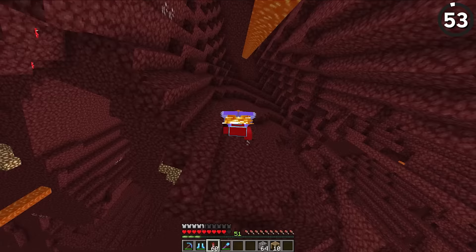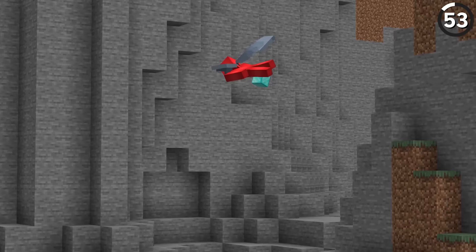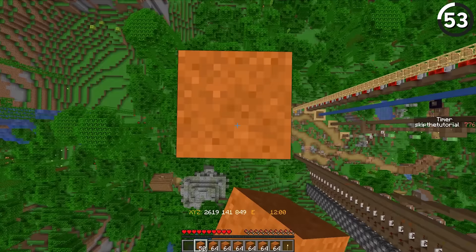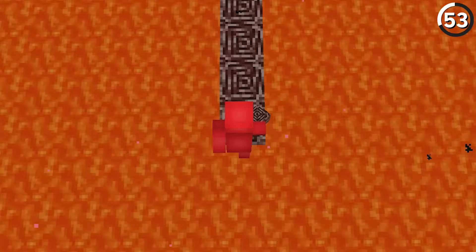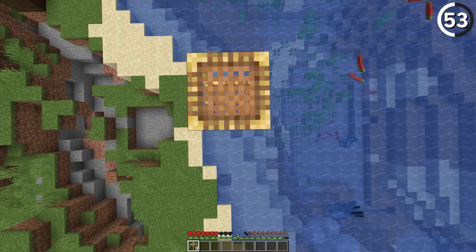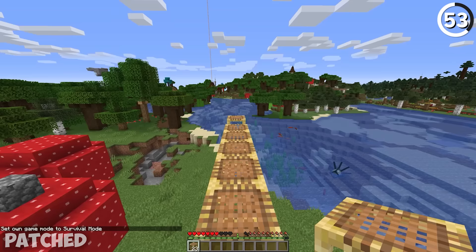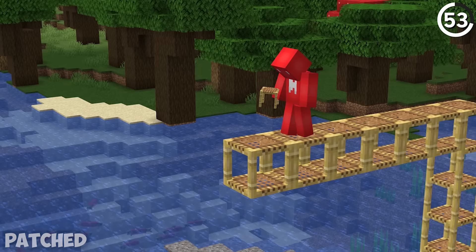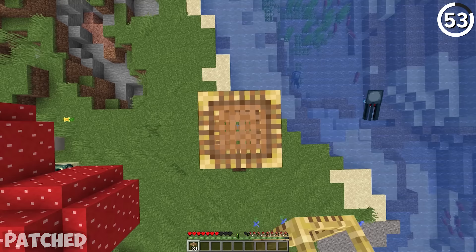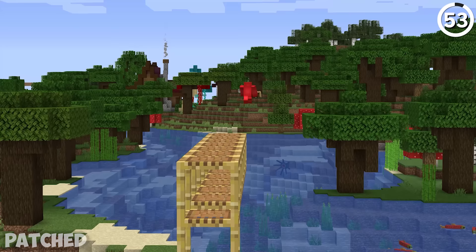Elytras are great for flying, but hovering is not so easy — making them impractical for precise actions like building or mining. But if you're looking to keep the precision of pillaring or bridging without leaving anything behind, scaffolding could do the trick. If you spam right-click enough on the top of a scaffolding stack, you'll eventually see a floating bit off in the distance. It's not a real block and only visible on the client side, but you can walk on it — so if the server has flying enabled, it can clearly help out for manhunts or master building.